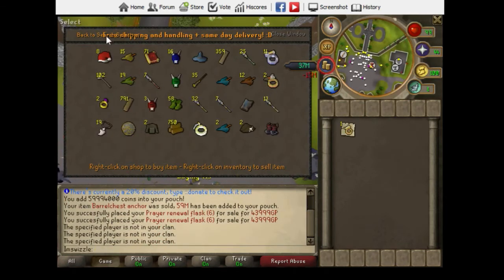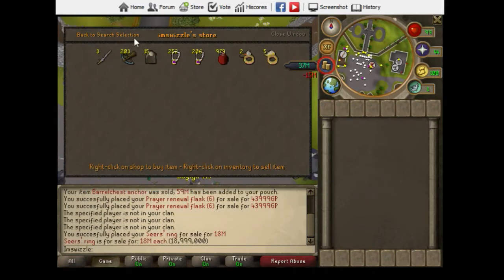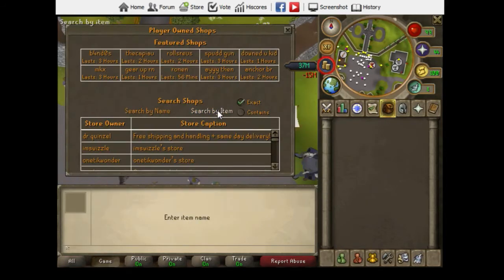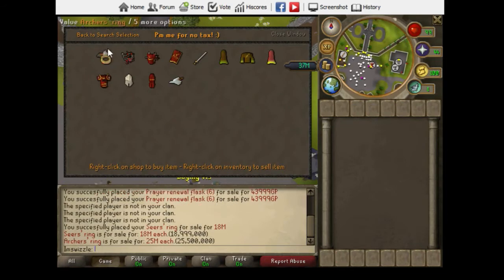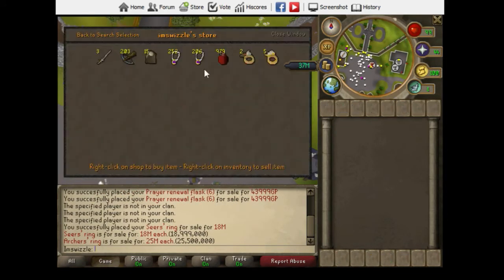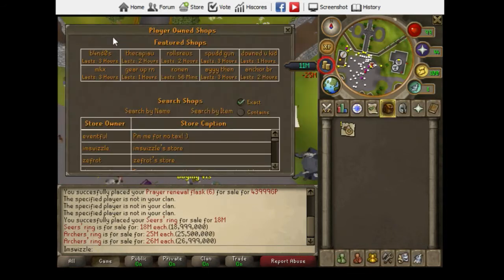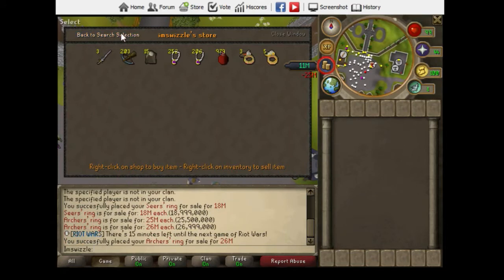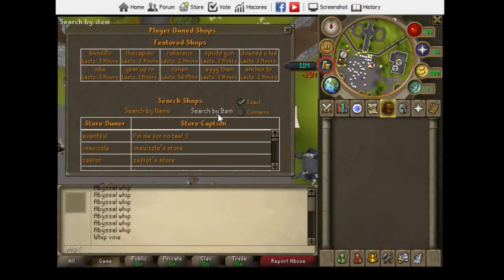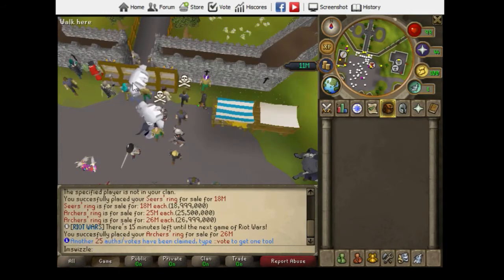I'm gonna buy this guy's Sears ring — making four mil profit off of that. Not bad. Checking archer rings, these are probably cheap. We can make a 1.5 mil off of this one, so I'll do that. Let me also check whips real quick before the next clip.